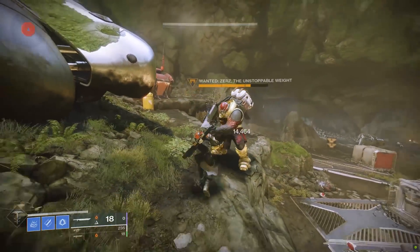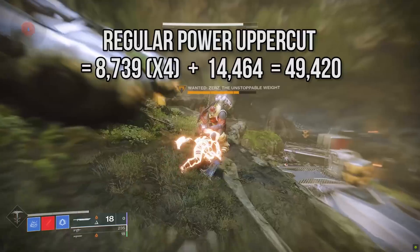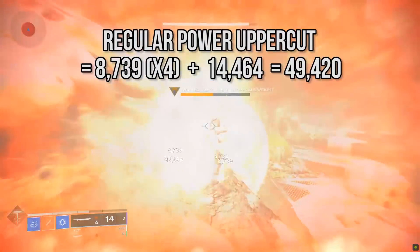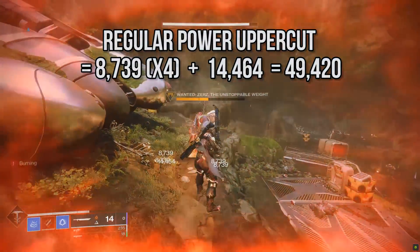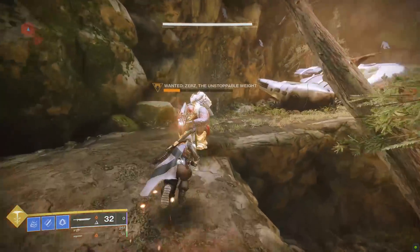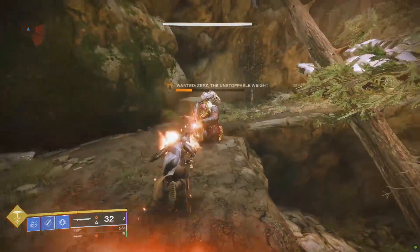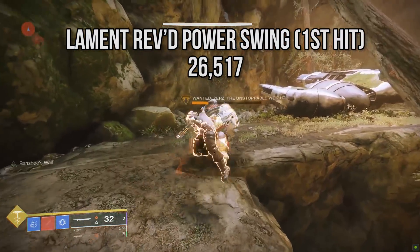How does Lament square up with its hardest hitting attacks? The standing power uppercut only does 49,420, falling short of Whirlwind Guillotine's 52k and 64k. But remember, that's not the hardest Lament can go. Rev that bad boy up — which again takes literally no time or effort to do — and standing heavy attack. Here are the damage numbers.